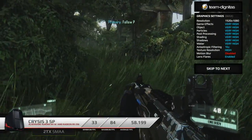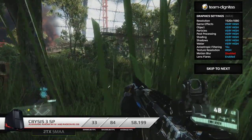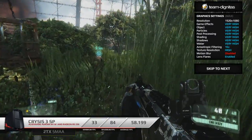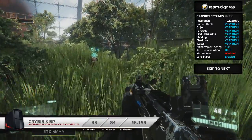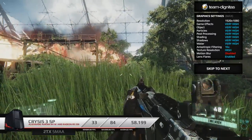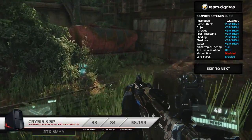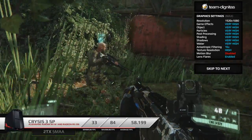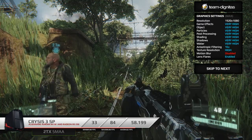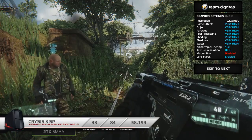Next we've got Crysis 3 from developer Crytek — personally one of my favourite games on the PC platform. Not only is it graphically amazing but the storyline is quite immersive and it's definitely a series I recommend playing through. We've got everything maxed out with motion blur disabled — I dislike motion blur at high frame rates on high refresh rate monitors — and 2x SMAA anti-aliasing. It scored a minimum of 33, a maximum of 84, and an average of 58.199. Remember this is the AMD R9 290; you'll be getting the 290X on the Alienware website, and with that you'd probably average 60 at all times.